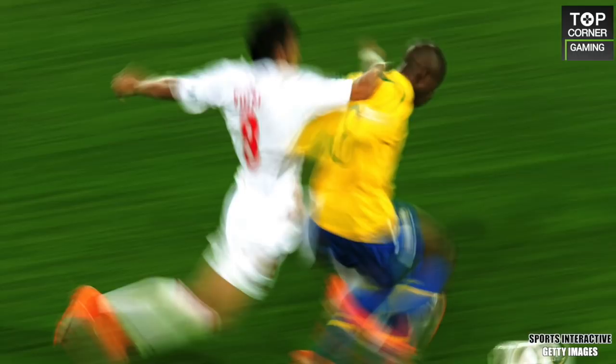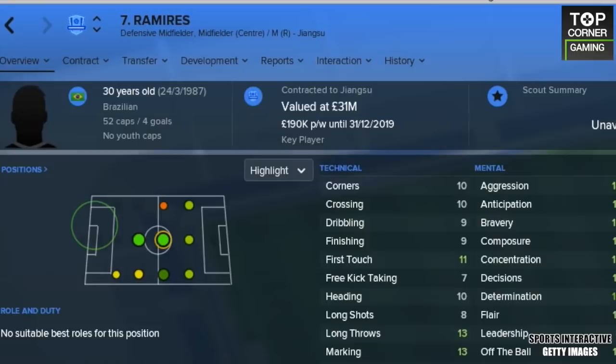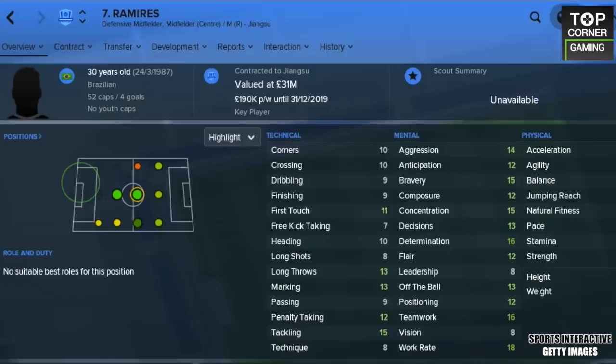Let's race through the midfield. With the first of two in the middle, you all know him — it's Ramirez. The former Chelsea man is the only CM with 18 or more for acceleration, combined with 20 stamina and 16 pace. He has 18 work rate too. He's an incredible physical presence with an abundance of technical qualities.